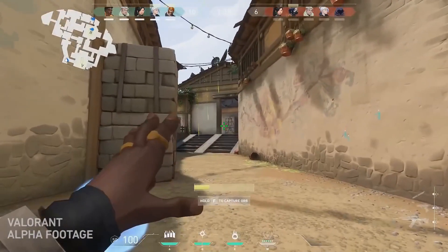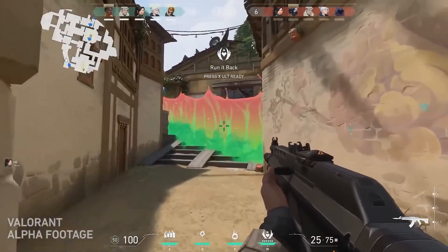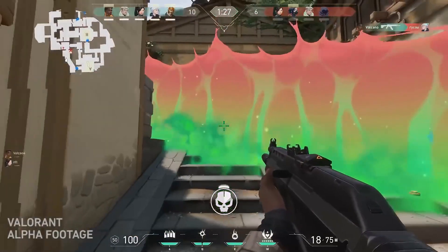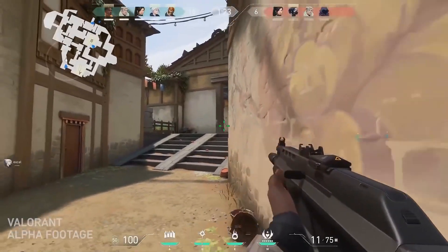Hello guys, welcome to ProBallorant. In this video I'm going to be showing you how to make your game fly. By using this method, my game has gone up to 100 or even 120 FPS with everything maxed out. Previously I played at 40 to 50 FPS maximum with medium settings. So let's get right into it.